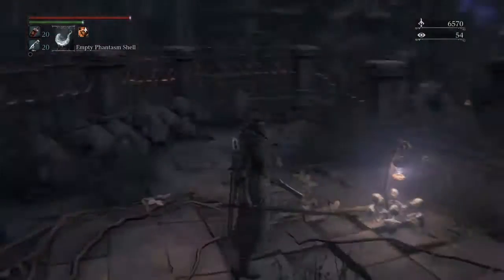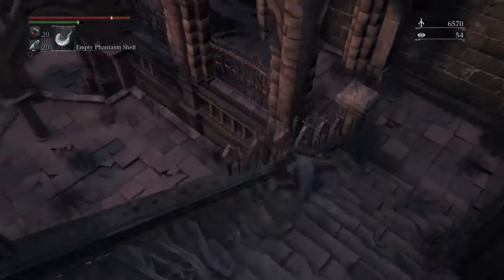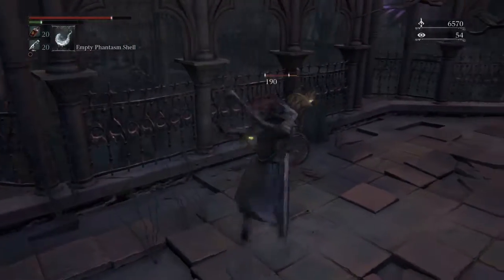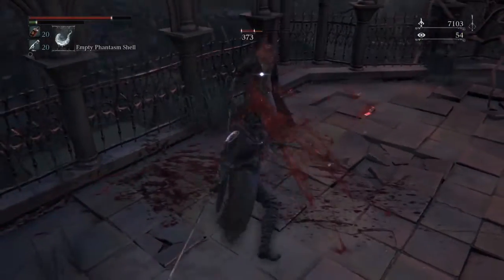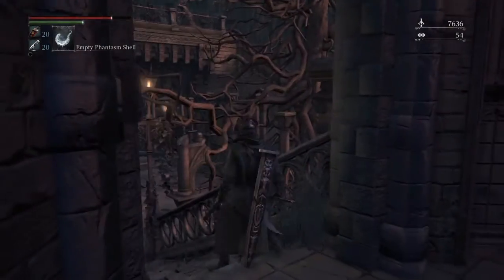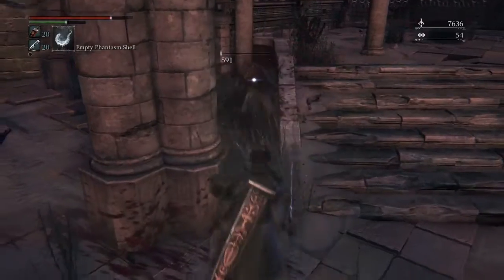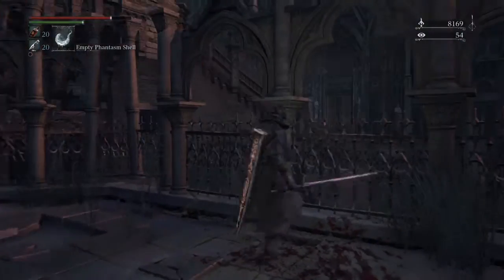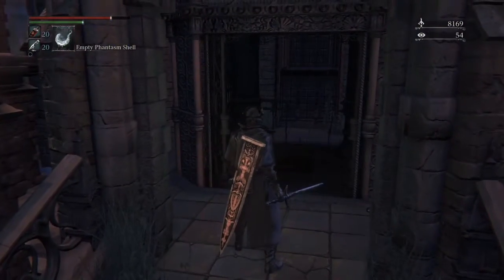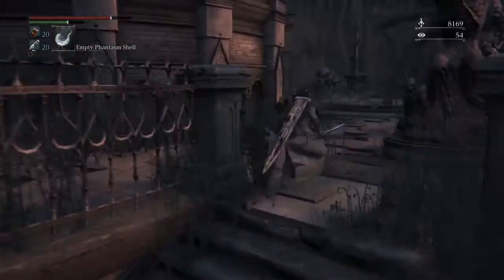Here we are, this is pretty much where we left off last time. Got sniped in the back there. We were talking about what this would be down here — it basically didn't lead anywhere last time. Turns out it's a shortcut, as you'd expect. So instead of going all the way down and around, you can unlock this shortcut and get to the next lamp immediately. But we won't take the easy route — we'll go through the level normally so you guys don't miss out on anything.